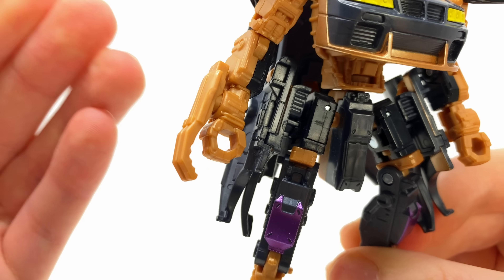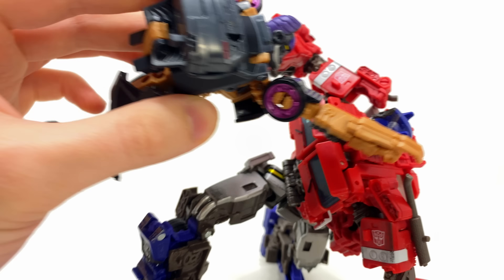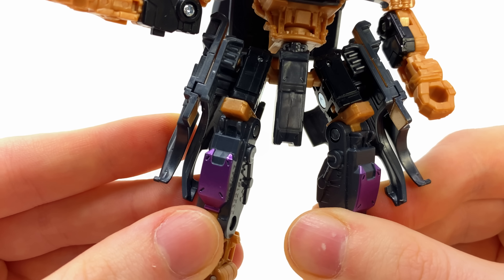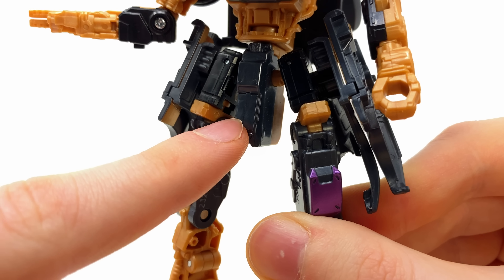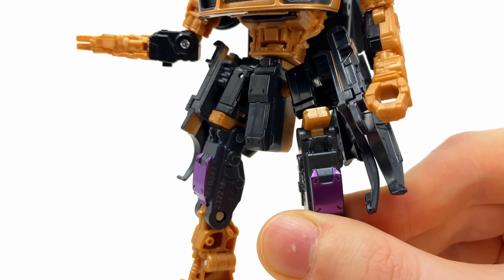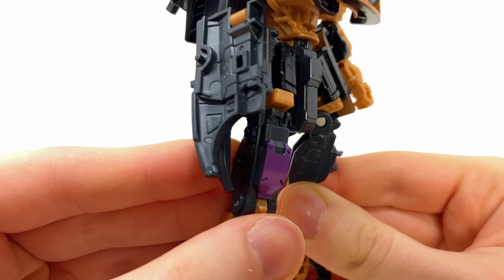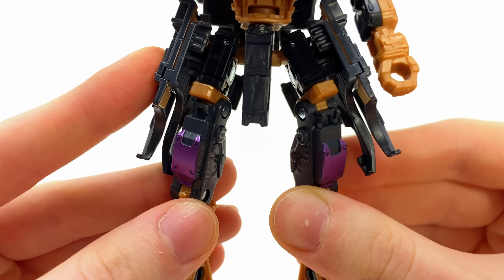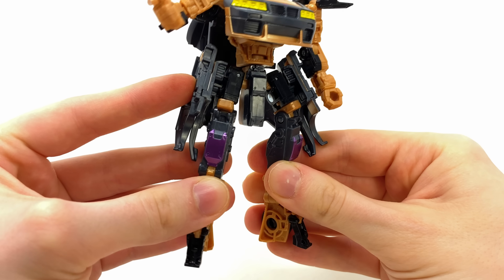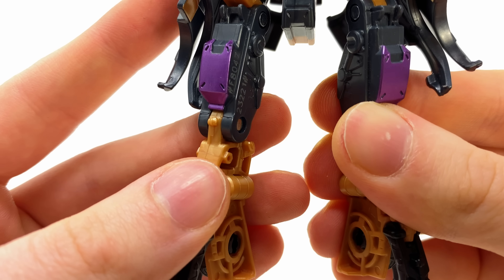We get some nice details for the mid torso. I really like the arms — this bayonet is going to pop out of her arm in the movie and you can just imagine her taking a nasty slash into the Autobots. Working our way down, this section looks a little strange from a proportion perspective but I believe it's accurate to the character model. We'll have to wait and see. We have these samurai plates on the side of the hips which don't look too bad in a static pose but are a little restrictive as far as articulation goes.